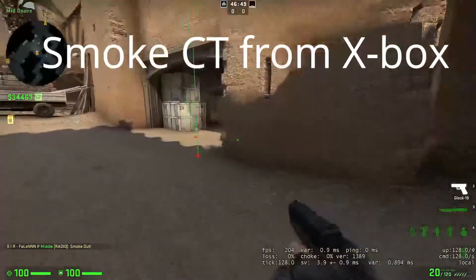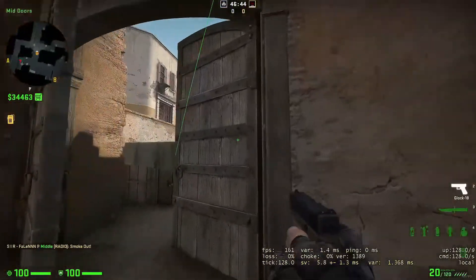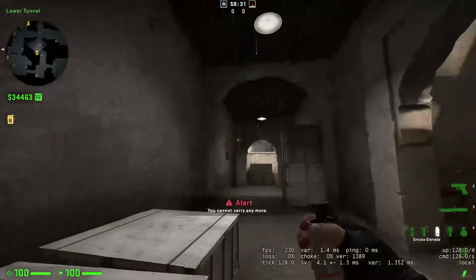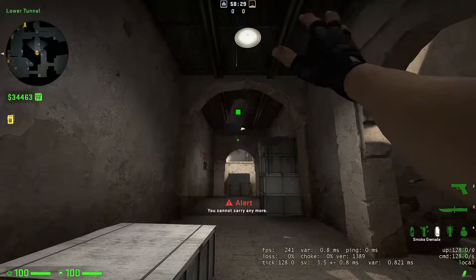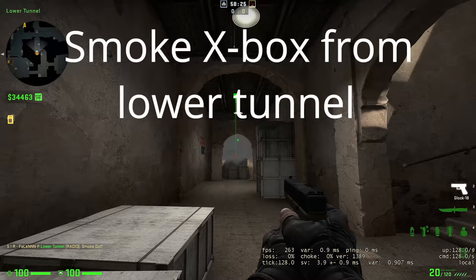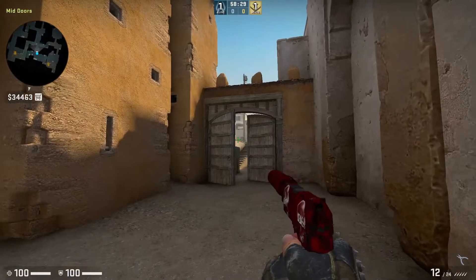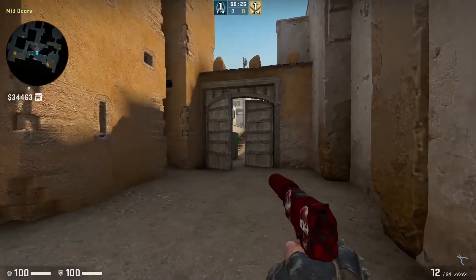This smoke is very useful to take mid control and do a mid-to-B split for the terrorists. The alignment line is in the video — just throw the smoke. No jump throw needed. This smoke is also very useful to take control of the short.